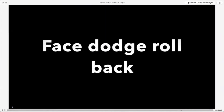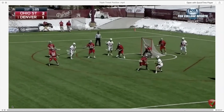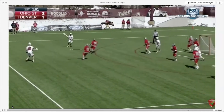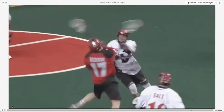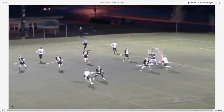The face dodge rollback is an awesome and very natural move. It's very intuitive — you just wind up, face dodge, and roll right back. It's very difficult for the on-ball defender to stay with your face dodge rollback because they've got to try to cover the face dodge, and once they commit to that, they can't get back. It's another double move.